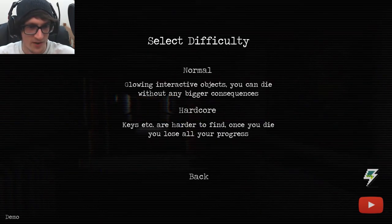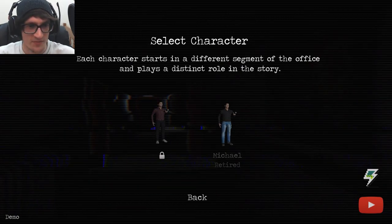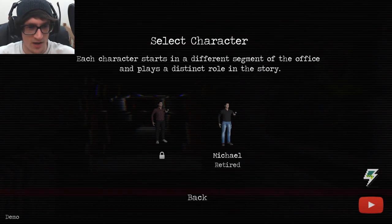Once you die you lose — fuck no, I'll play Normal. Each character starts in a different segment of the office and plays a distinct role in the story. There's a retired dude and a similar dude with a striped shirt. We've got one option — the retired Michael dude. I think it was Michael. I already forgot his name. Let's get into it.